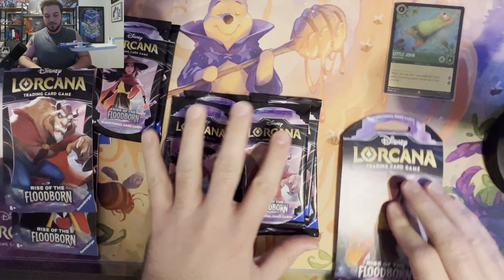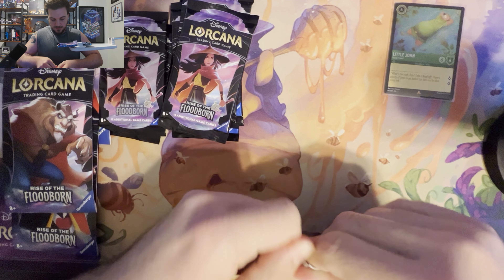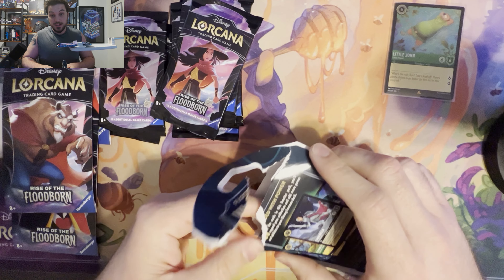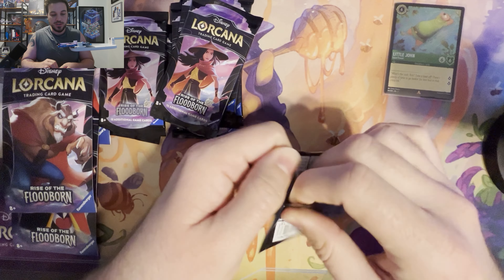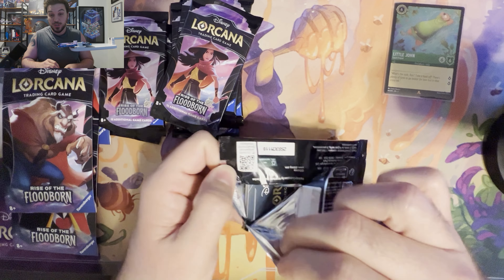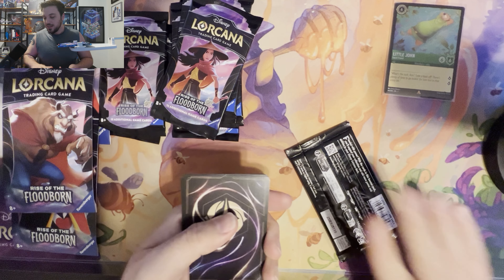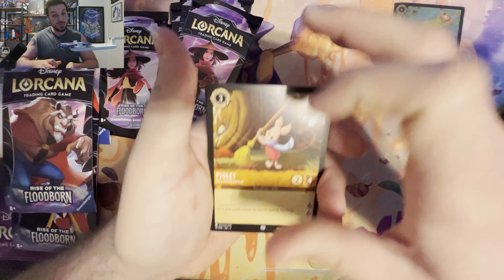We got Mulan, Chip the Teacup, Mulan, Arthur, Basil, Magic Broom, Queen of Hearts, Li Shang, Donald Duck, Honest John, ooh nice — Grandpappy, and a Little John hollow. All right, very nice.